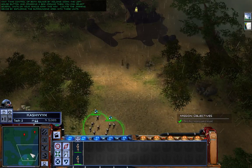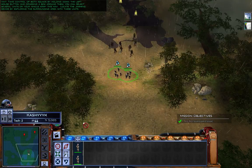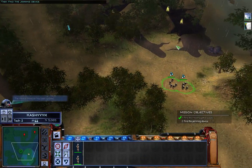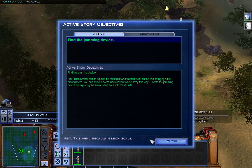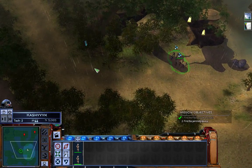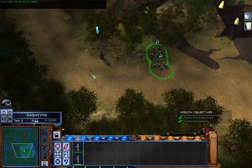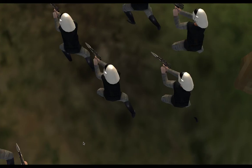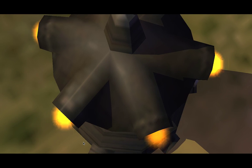Locate the jamming device by exploring the surrounding area. Our missions are being jammed - we must find the jamming device, destroy it, and report back to base. I love how they add this nice blue arrow so you don't have to actually do any work. There's the jamming device - we must destroy it. Use the selected rebel units to destroy it by hovering your mouse over it and right-clicking to attack.